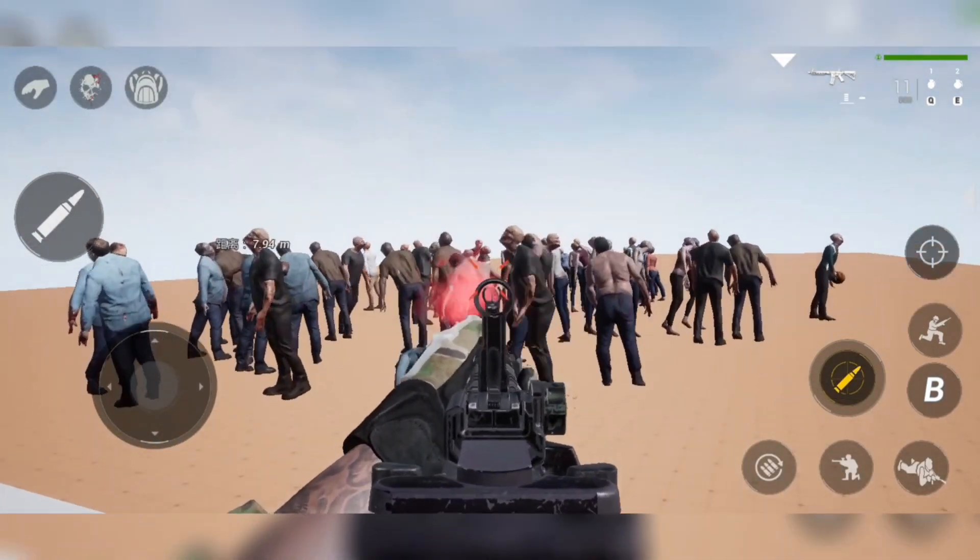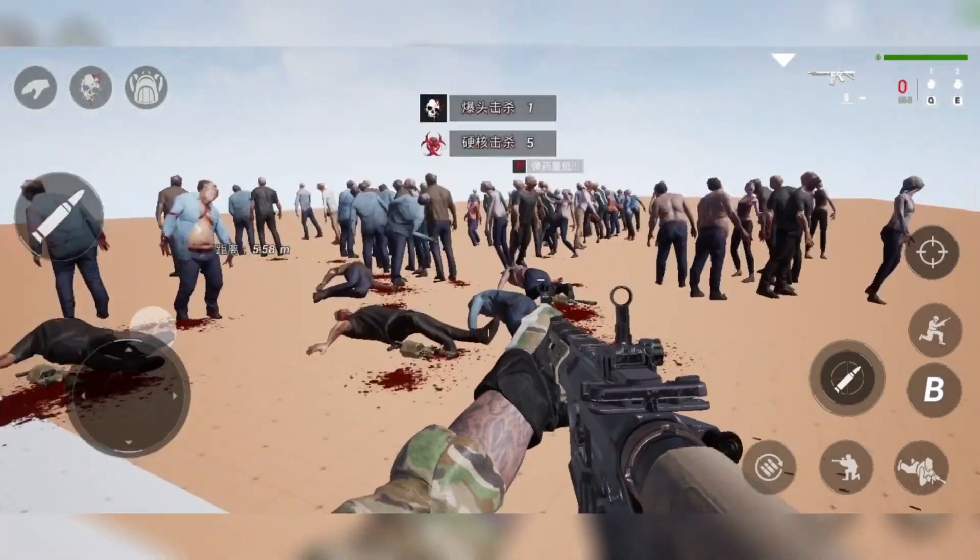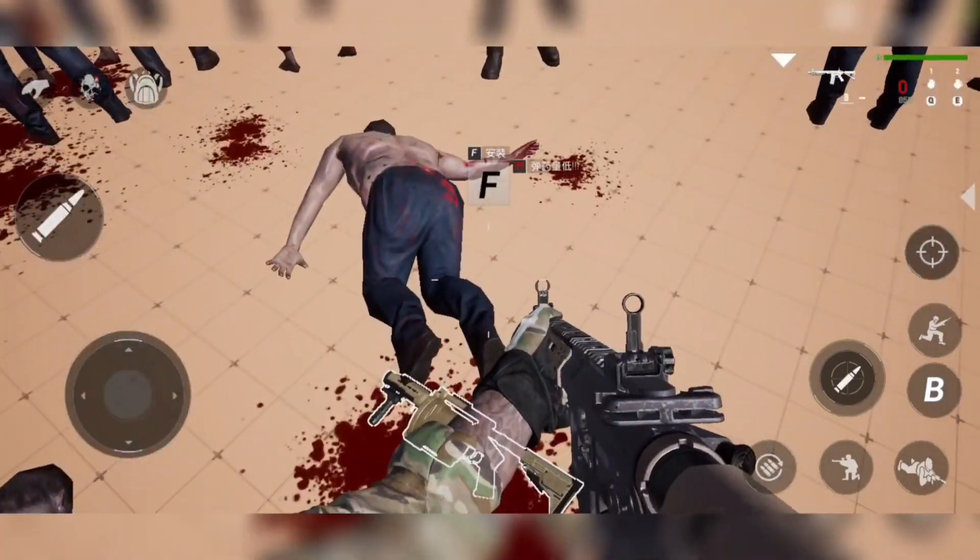Start shooting those ugly creatures. As you can see, after killing a zombie, the launcher dropped by itself. Go near till the F button appears, click to pick it up and enjoy.